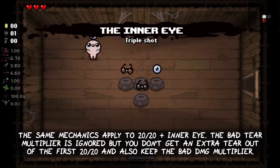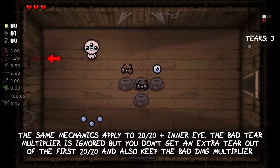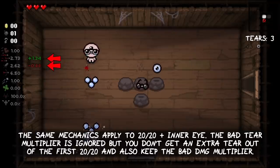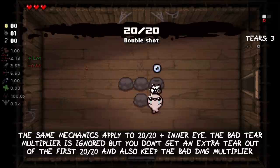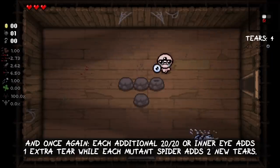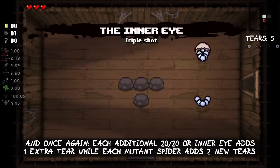The same mechanics apply to 20-20 plus Inner Eye. The bad fire rate multiplier is ignored, but you don't get an extra tier out of the first 20-20 and also keep the bad damage multiplier. Each additional 20-20 or Inner Eye adds one extra tier, while each Mutant Spider adds two new tiers.